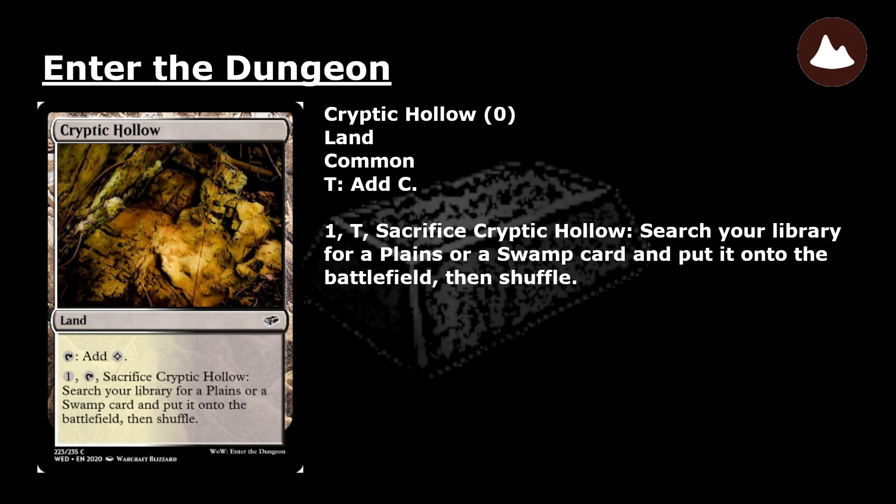Crypticolo: a common land. Tap: add colorless mana. Pay 1, tap, and sacrifice Crypticolo: search your library for a Plains or a Swamp card and put it onto the battlefield. Then shuffle.